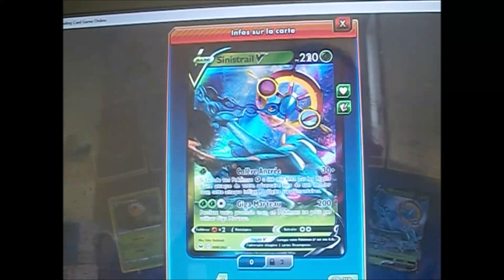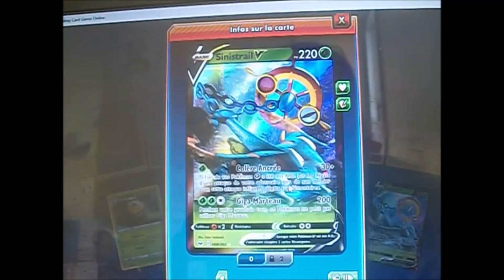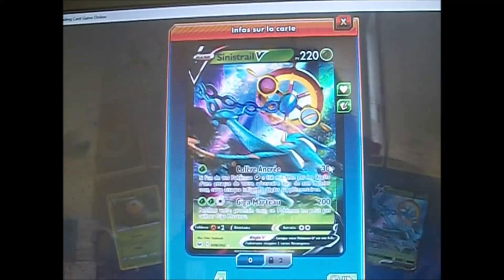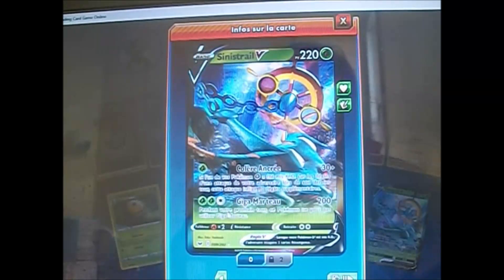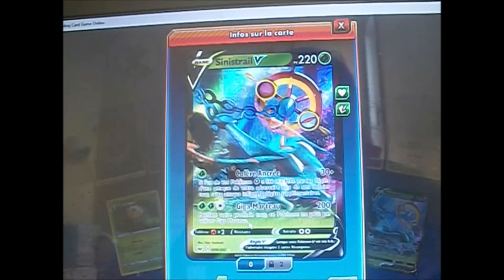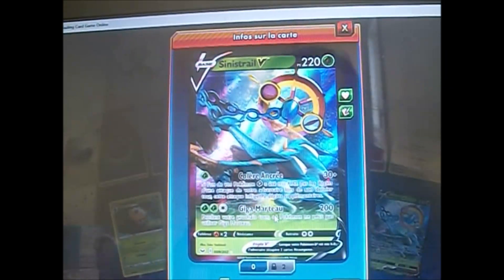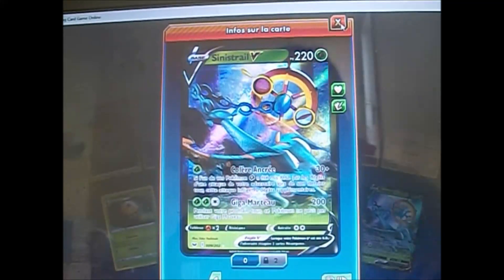J'aime bien les Pokémon plantes, moi. Donc, si l'un de vos Pokémon plantes a été mis à vous par les dégâts d'une attaque de votre adversaire lors de son dernier tour, cette attaque inflige 90 dégâts supplémentaires — ça fait du 120. Dans un deck plante, ça va pour une énergie, c'est pas mal. Et Giga Marteau : 200. Pendant votre prochain tour, ce Pokémon ne peut pas utiliser Giga Marteau. Une fois sur deux, 200 c'est beaucoup. Pas mal comme Pokémon plantes.